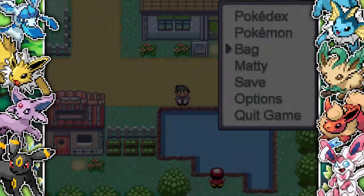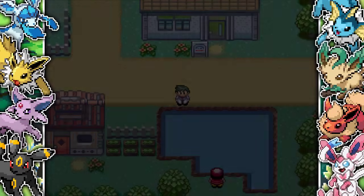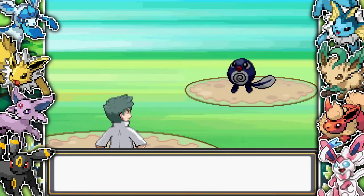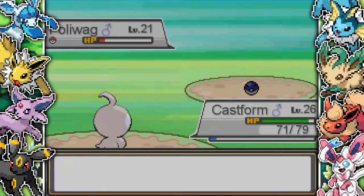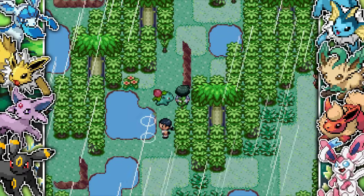We went up against Tropius straight off the bat, which wasn't great. Knowing I needed a Water-type Pokemon to get a boost from the rain, I decided to go to the pond and fish up a Water-type Pokemon. Because I had the Fishing Rod and not the Good Rod or Super Rod, I wasn't sure what I'd get, but we got ourselves a Poliwag. It also had Rain Dance, which was quite useful, though it's only level 21.